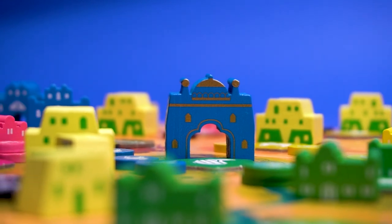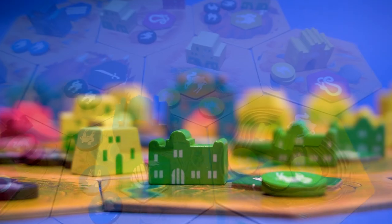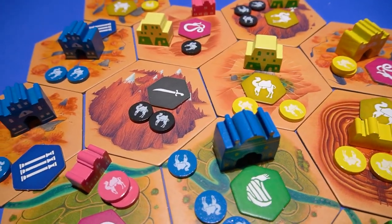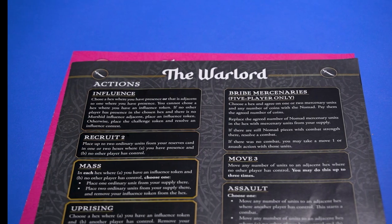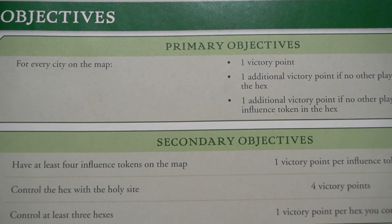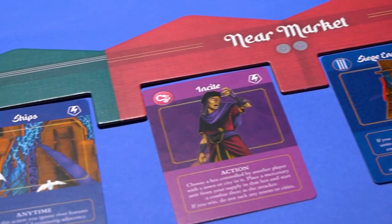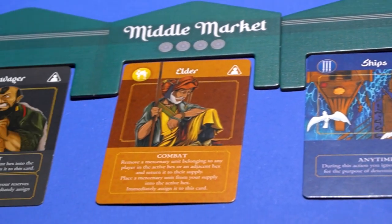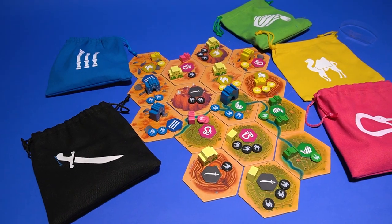Crescent Moon is a game set in the ancient Middle East where warring factions are doing their best to seize power and change history. You play as a unique faction that has its own objectives and ways of scoring points. Through conflict and intrigue, who will emerge victorious?